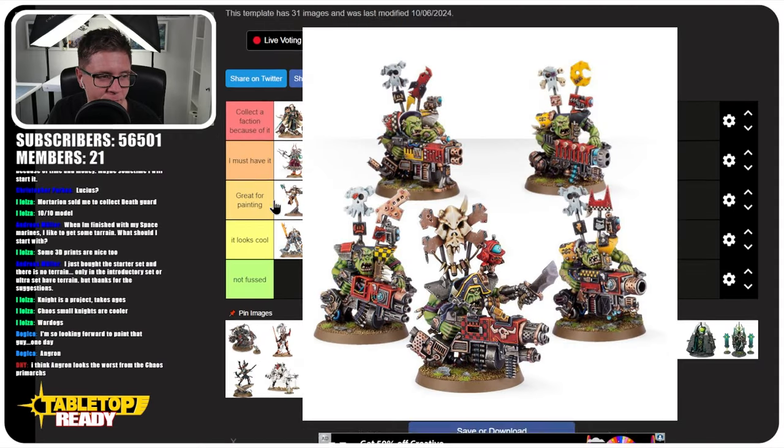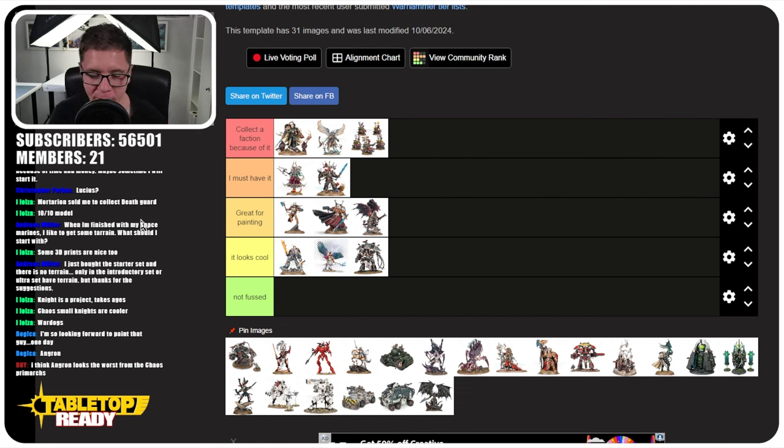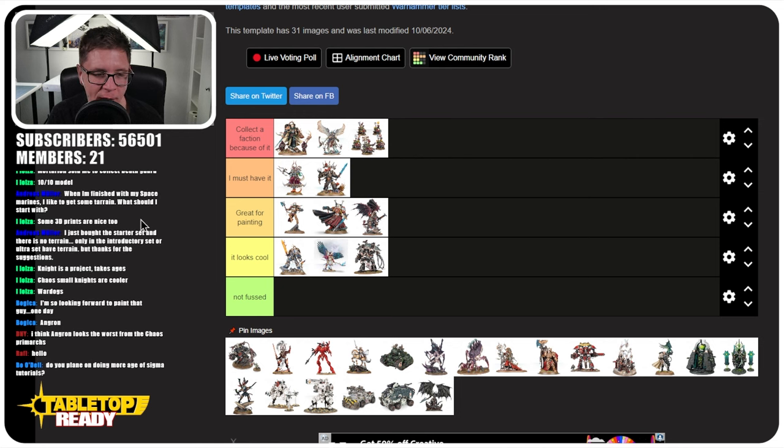Flash Gitz — they're only going up there because they're my favourite unit for Orks, which is why they're in this tier list. I know they're not a centrepiece, but they are for me. My goal one day is to have a Flash Gitz army, and because I want to collect an army of just Flash Gitz, they deserve 'Collector Faction Because of It.'